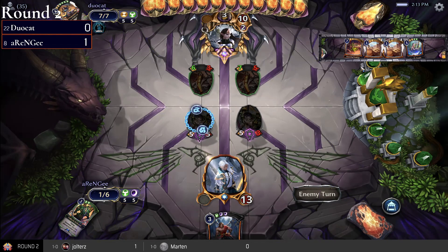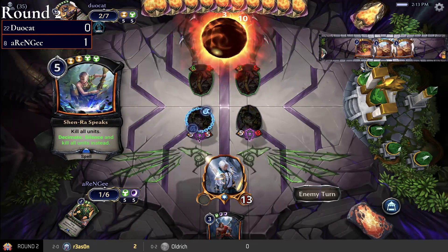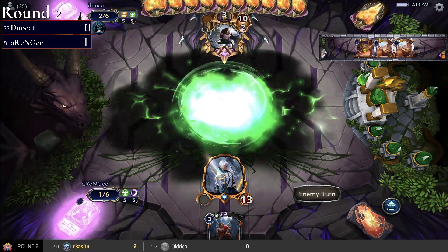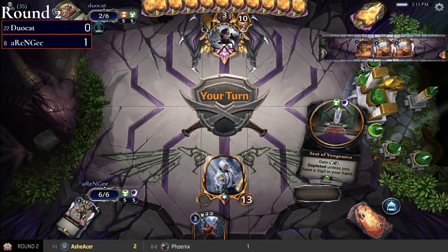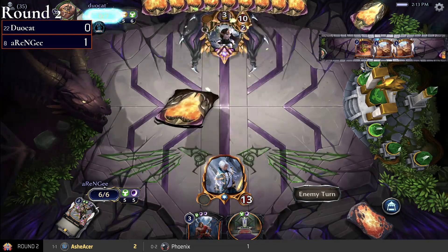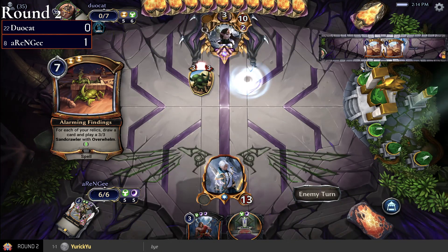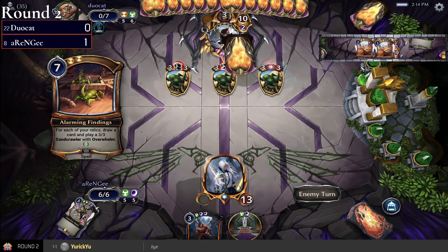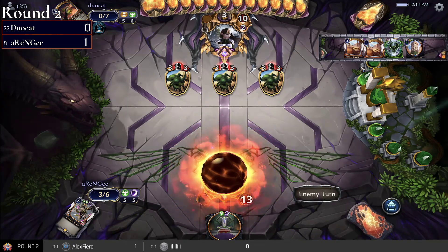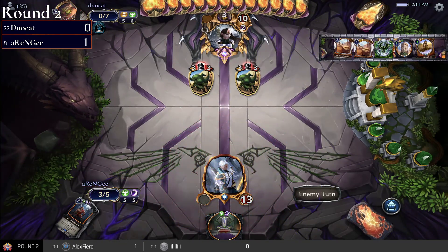You do lose your two Sentinels, but it does take away one power, and duocat is kind of low on power since they haven't drawn a lot of relics. Those two Maktos are now permanently gone. Alarming Findings — going to get three Sand Crawlers with Overwhelm and draw three cards.